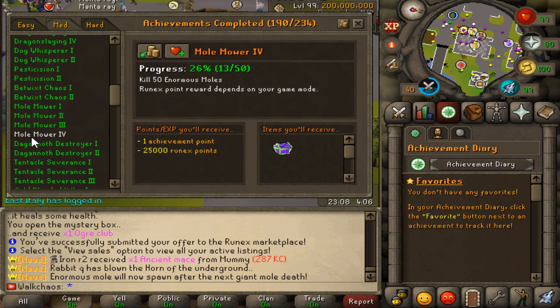The next achievement on the list is the mole — enormous moles. We need 50 kills and I've only done 13 so far. Oh my god, enormous moles now spawn after the next giant mole death — that's awesome timing. We'll get another kill here and work toward the 50, though this is a long RuneScape achievement over time.